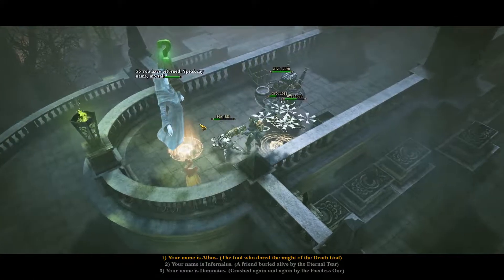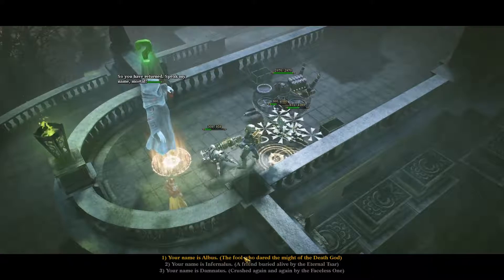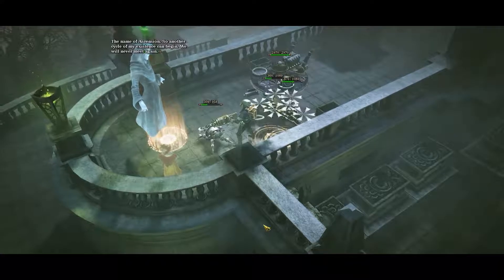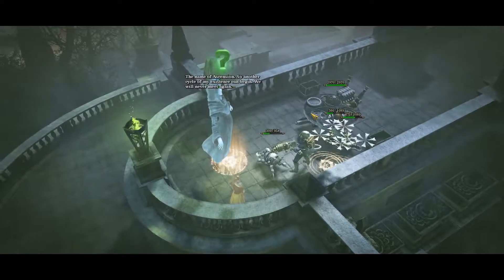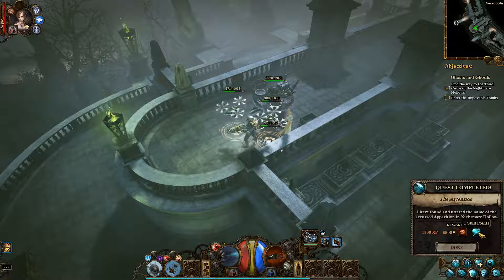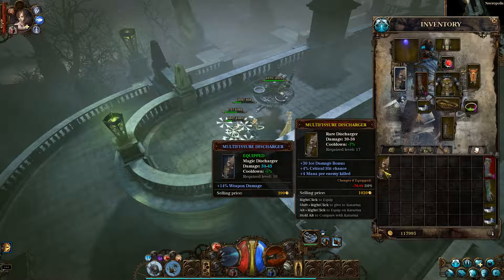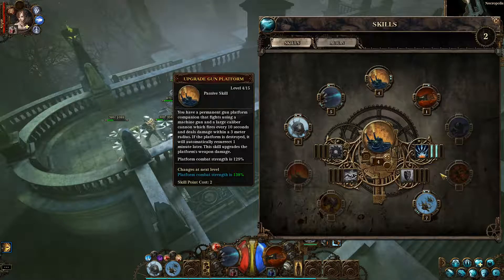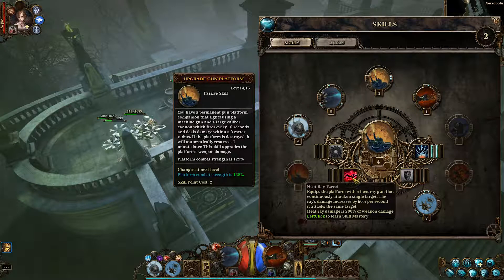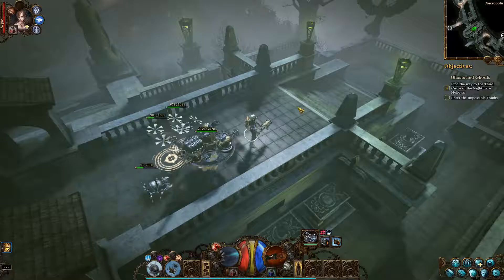To finish this one off, we are going to kill these minions and talk to that apparition. We are going to give him the name of Albus. Your name is Albus - the name of Ascension. Another cycle of my existence can begin. We will never meet again. I got a rare artifact and a skill point. I just gave my thing a heat ray too.